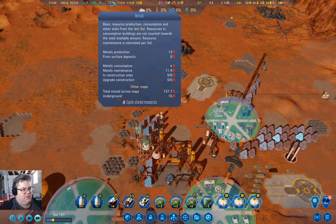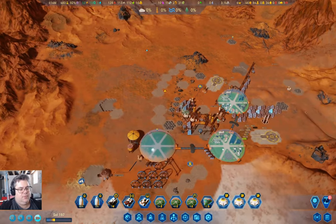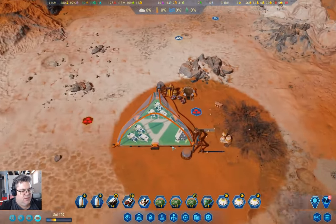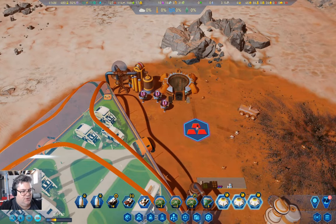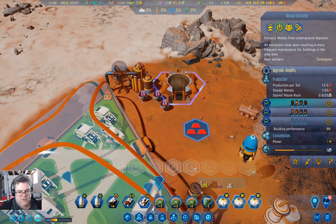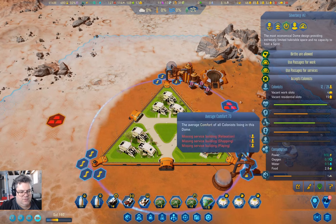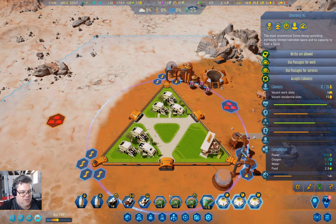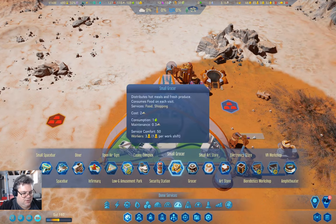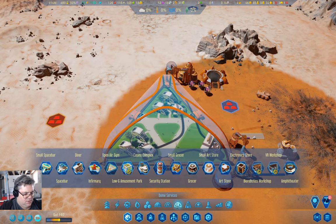Metals. Since I don't have time-dependent power down here, I can open another shift and heavy workload it. We need to go in here — what do we need here?